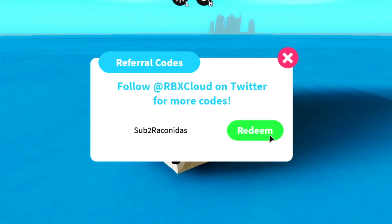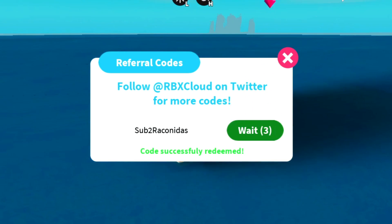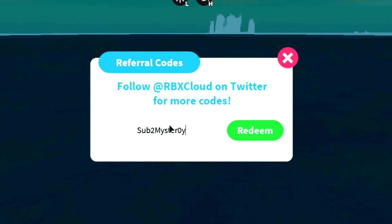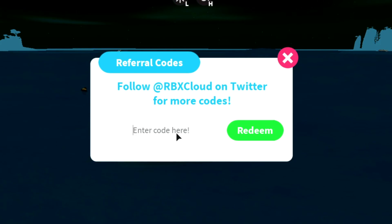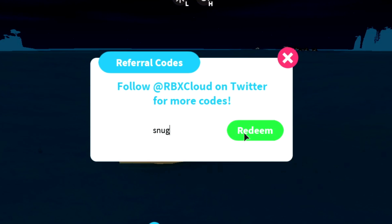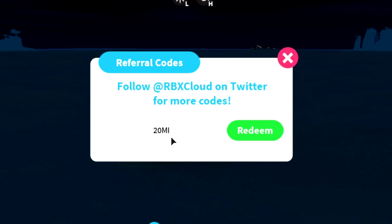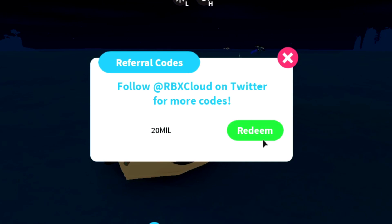The next code is 'subtoreikonidas' — click redeem, boom, another 10 gems. We are now at a total of 224 gems. After that you have 'subtomroi' — boom, another 10 gems. Then 'subtolantharic' — click redeem, boom, another 10 gems. Next is 'snug' — click redeem, boom, another 10 gems. After that is '20mil' — click redeem and boom, you get 50 gems. Not 10 this time, but 50!